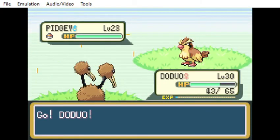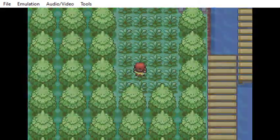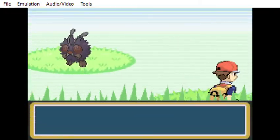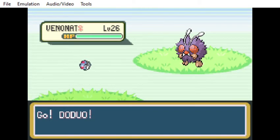The Venonat will be here at around level 24 or so. And there's the Venonat at level 26 — I'll take it.